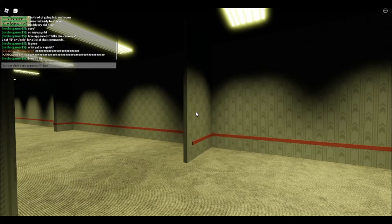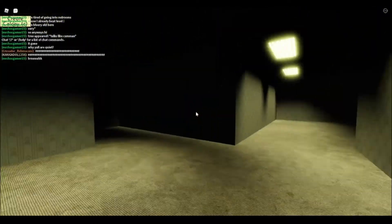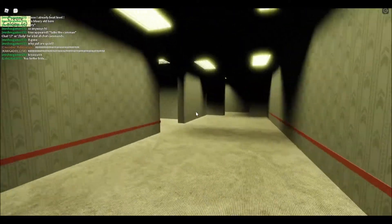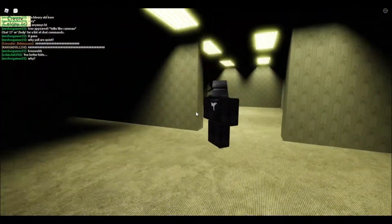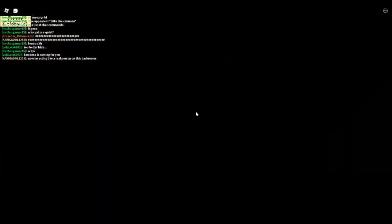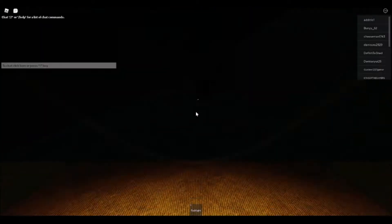Our next game is called Backrooms Unlimited. We have sprint — very nice. This one has multiple levels. We're starting in Level Zero and have to find the exit. Oh wait, what is this? There's like an event — similar to the one in the Kane Pixels video.